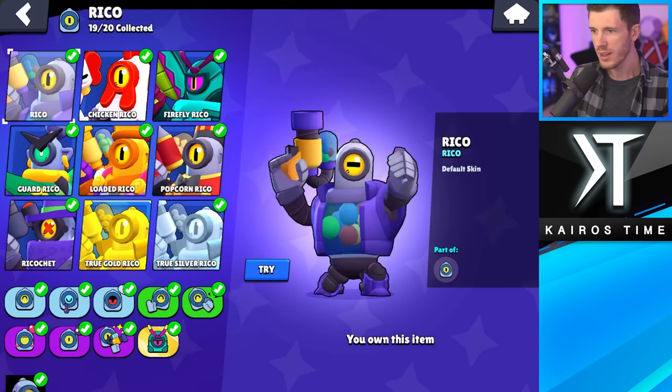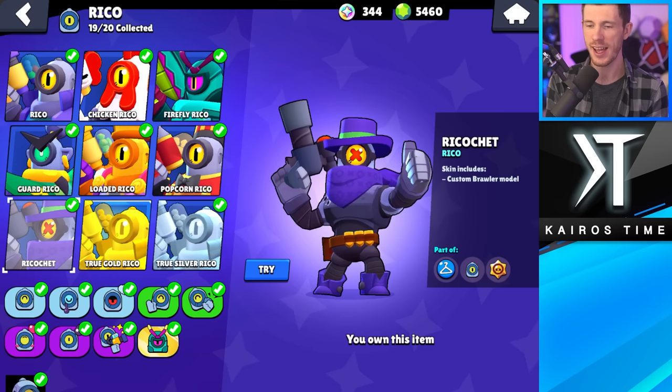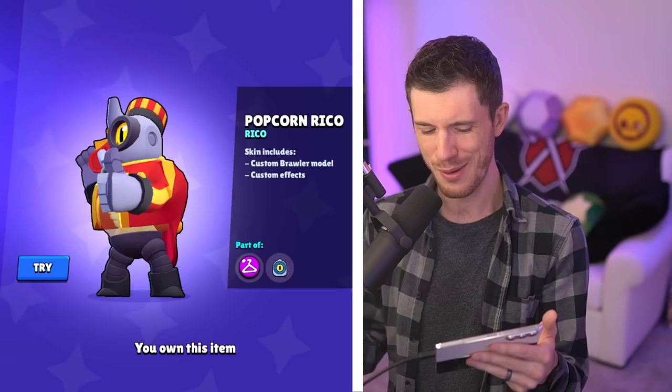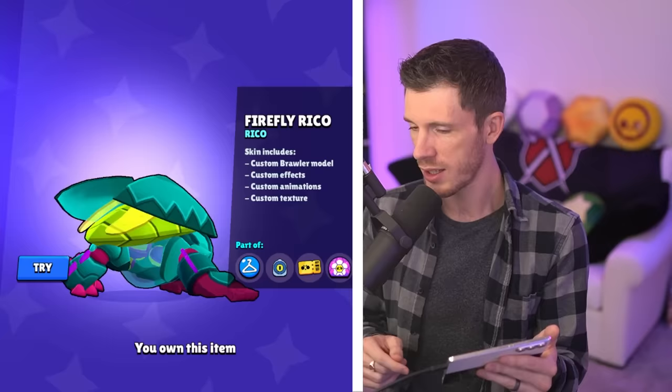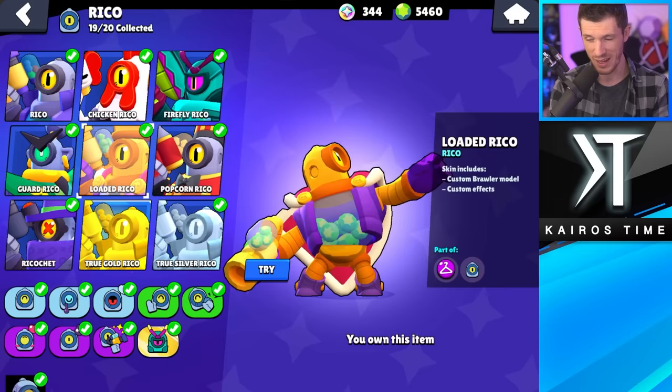Up next, we got Rico. The thing with Rico is he's got some really awesome skins: Chicken Rico, Firefly Rico, Guard Rico, Loaded Rico, Popcorn Rico, Ricochet — are you kidding me? I have no idea how I'm supposed to pick. My editor will not allow me to say that Chicken Rico is the worst, so I've got to go with Firefly Rico as my least favorite. As for my favorite, I'm sticking with Loaded Rico — it's just such a flex.